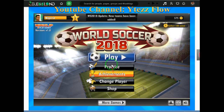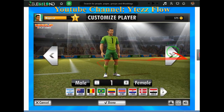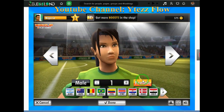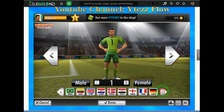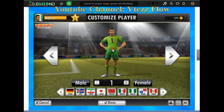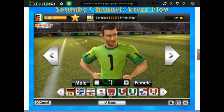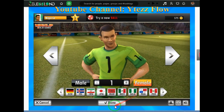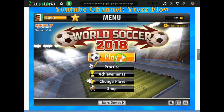After you play, you get achievements and you can change your player. You can change your player here - see, there are different faces to choose from. You can also select your country. I'm Nigeria so I click on Nigeria. For the jersey number, I want number one because I really love to be number one. So after that you click done. Now I'm set as Nigeria, let's play the game right now.